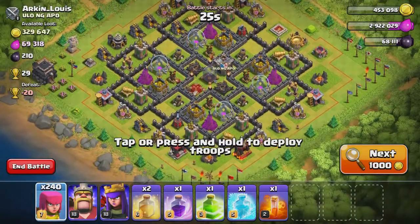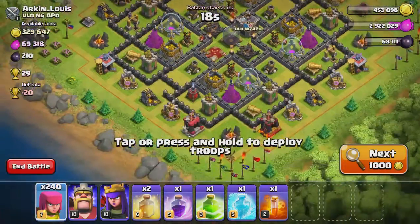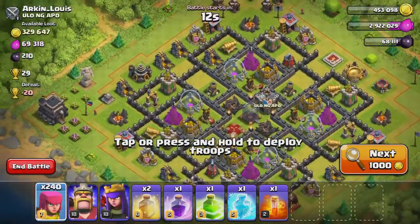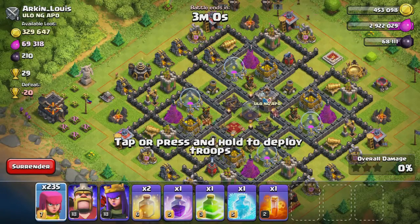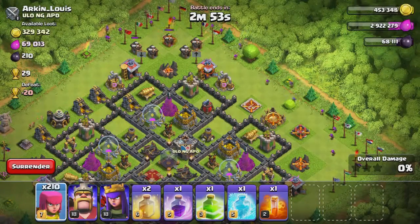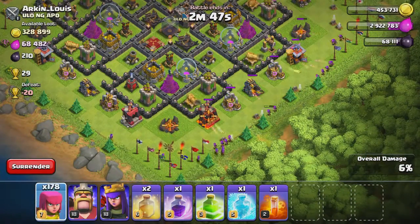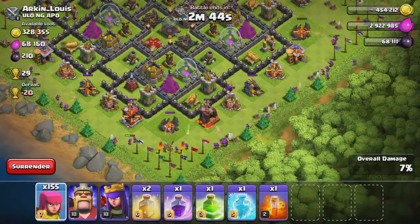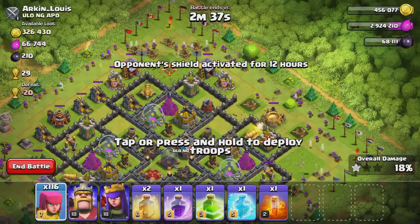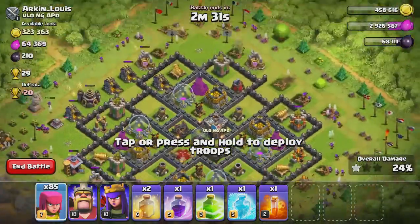We got another one almost like the last base we attacked. As you can see, the walls are upgraded — I'm not sure if we're gonna be going inside too much, but we are gonna try to take out the outside buildings. Let's put some archers right here beside the Town Hall and take that out, then get some of these buildings on the outside. Let's be smart about our spells this time — last time we used a jump spell with archers and it doesn't work out that well.